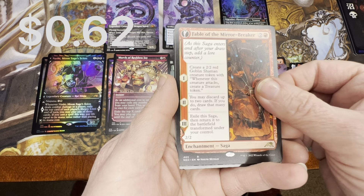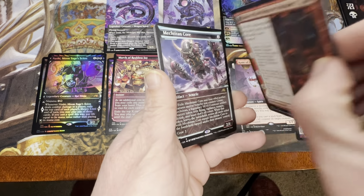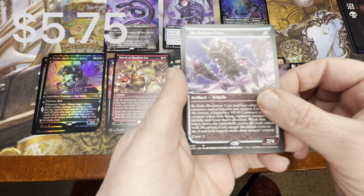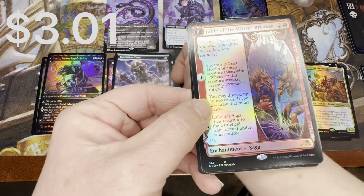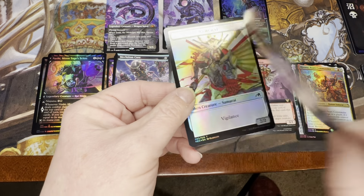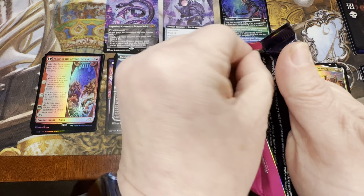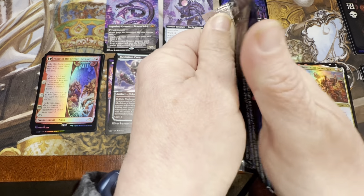This is Fable of the Mirror Breaker — you get a 2/2 Goblin, and if you can get it bigger, you get to Kiki-Jiki, which is just amazing. And then we've got the Mecha Titan Core — somebody played against me with that. Another Kiki-Jiki — Reflection of Kiki-Jiki, this time in foil. Somebody played the Mecha Titan Core against me during one of my drafts and it just kicked my butt.